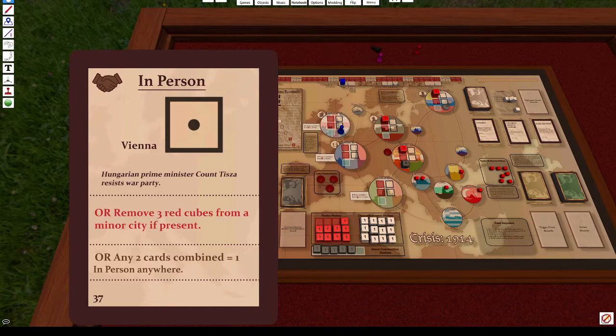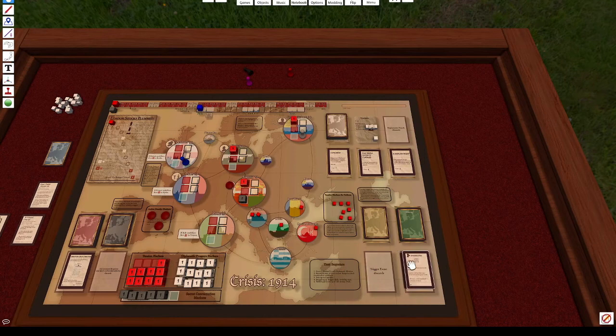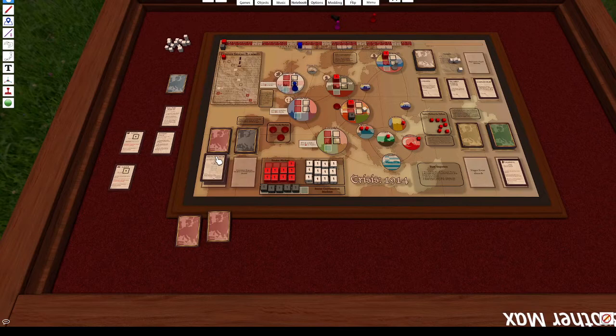For Sergei's first turn, I'm going to use the informants card — place it in the discard deck, get one contact and put it on Vienna. I can then look at the top three government response cards, look at them, and rearrange them however I want. Looking at the cards, I can see there's a hardliner coming up.